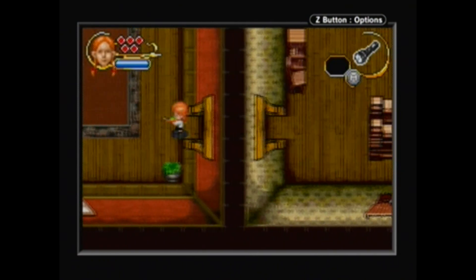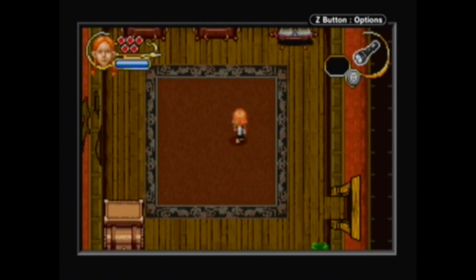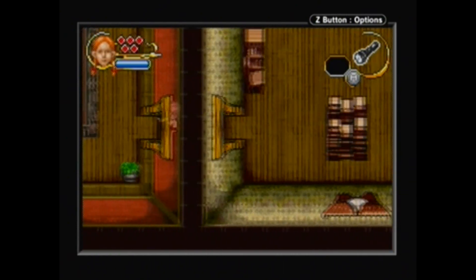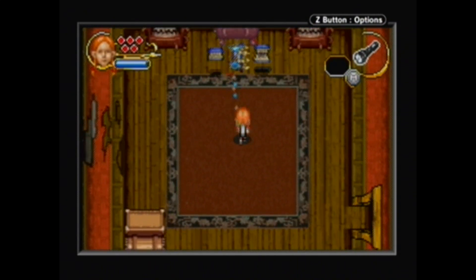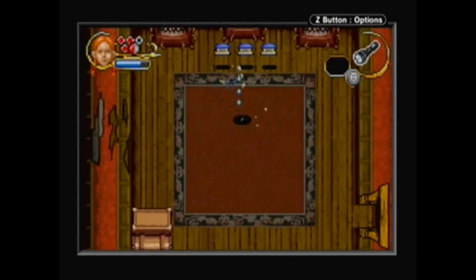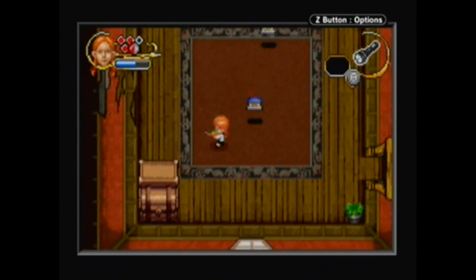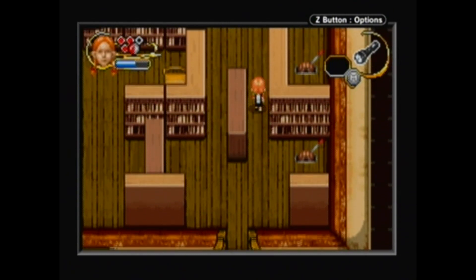I don't have a map of this floor, so we'll just have to explore willy-nilly. Let's restart things a little bit — I only want the one in the middle to attack me. The others don't matter, so let's just go in. It's more mazes.